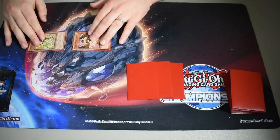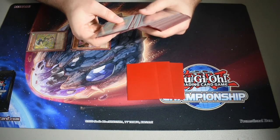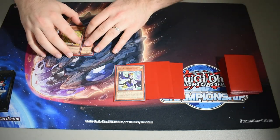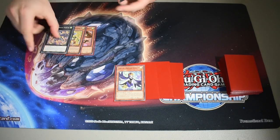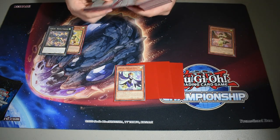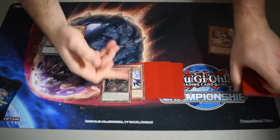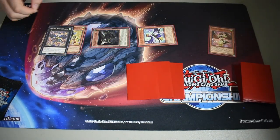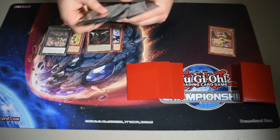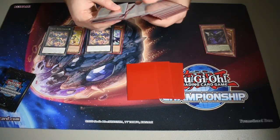You use the Warbler to special itself and the Sparrow, then trigger the Sparrow to add a copy of Swallow from your deck to hand. You overlay those two into your first copy of Recital Starling — Recital Starling triggers, you detach one of your birds to search a Nerval. Then use Swallow to special summon those two and overlay into your second Recital Starling. You detach Nerval to search a copy of DD Crow — great right now because of Tears, any grave disruption you can add the better.